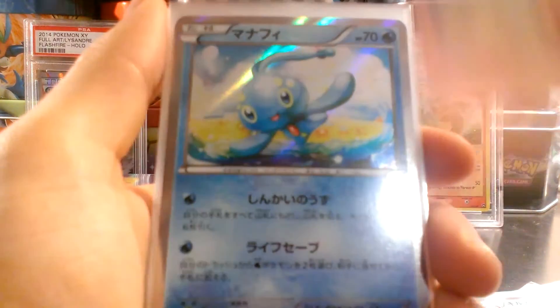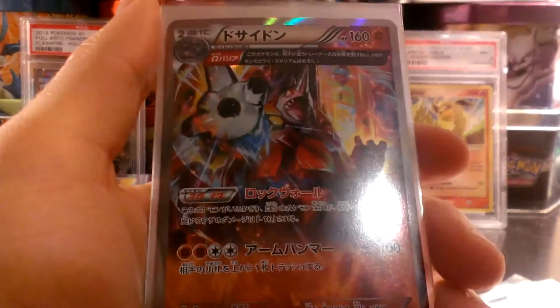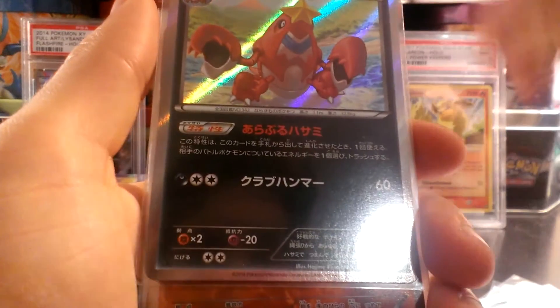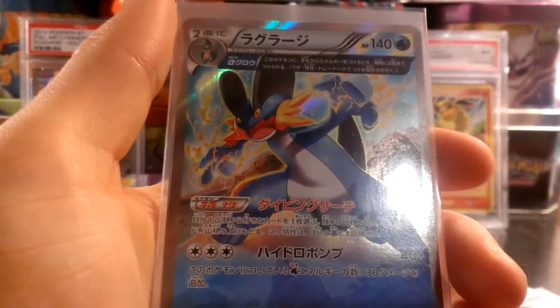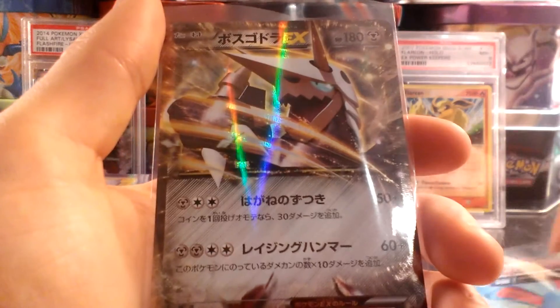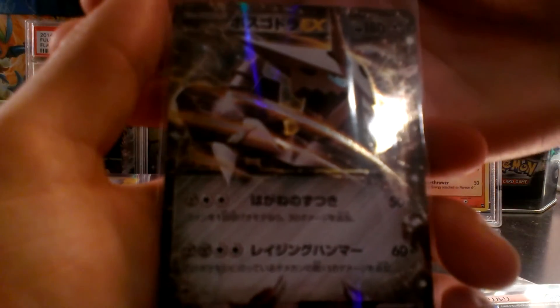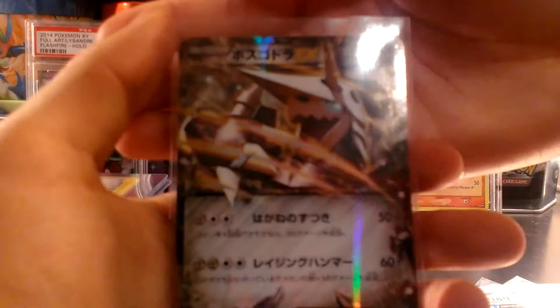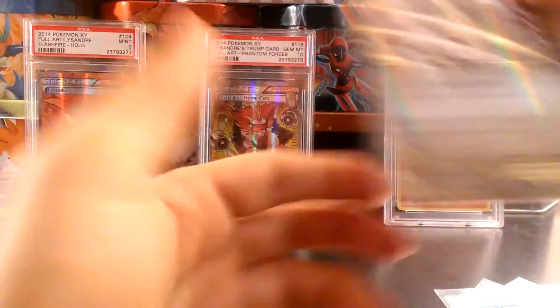There's a Blaziken, Manaphy, Electross, Huntail, the Crawdot, into the Ancient Hollows, Rhyperior, Excadrill, Swampert, and Zumuriel, which just look fantastic. And the only duplicate EX that I got was Aggron EX, which was really nice. Only duplicate EX — Aggron EX.